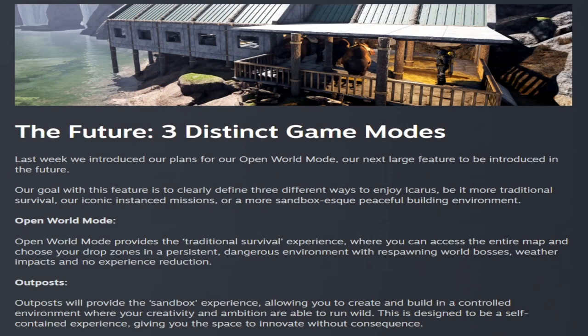They introduced plans for three distinct game modes. The open world mode provides a traditional survival experience where you can access the entire map, choose drop zones in a persistent dangerous environment with respawning world bosses, weather impacts, and no experience reduction. Outposts will provide a sandbox experience allowing you to create and build in a controlled environment where creativity and ambition can run wild, designed as a self-contained experience without consequence.